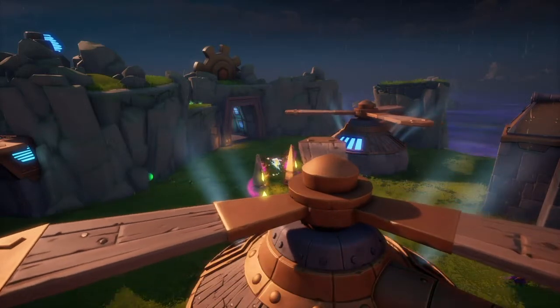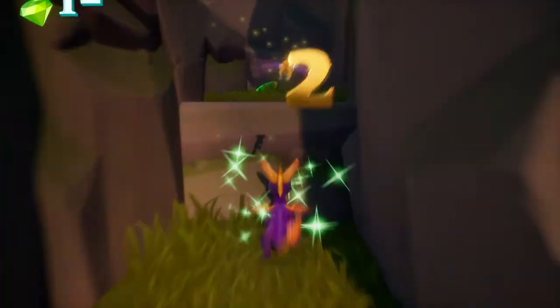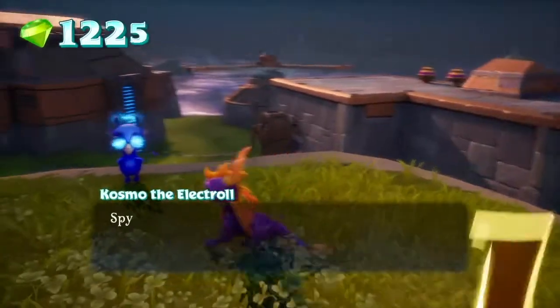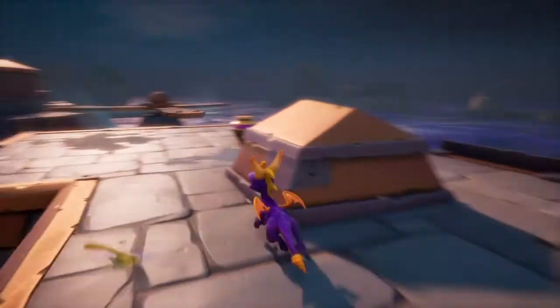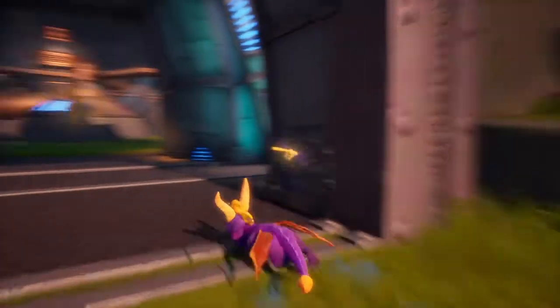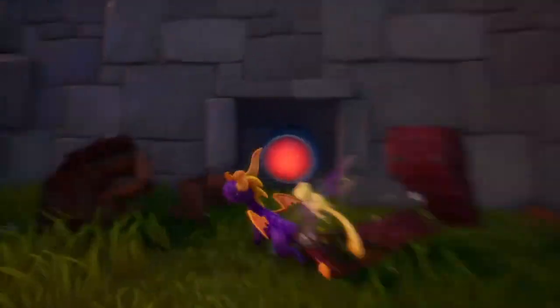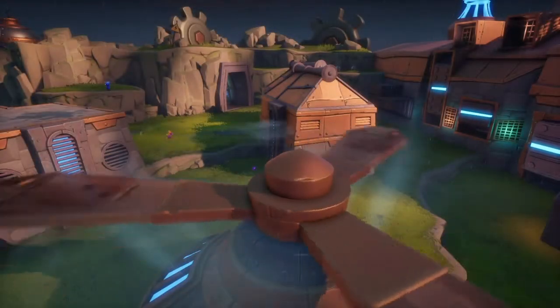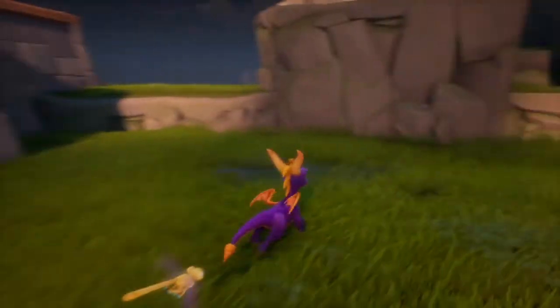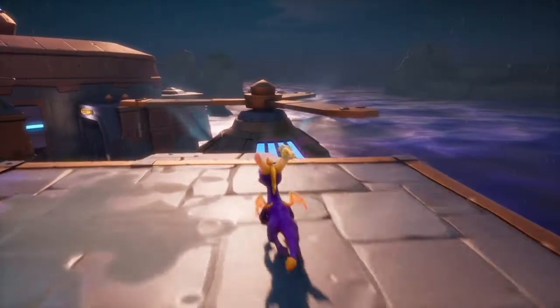The second fan is powered. I also need to clear up this area, which is where the platforming section starts to get the gem — basically you have to make it to the NPC's location. I missed one of the little windmills, so I have to go back, break that, which will turn off the final fan so I can progress. I hit the button to turn off the final fan. I also notice I missed a gem.